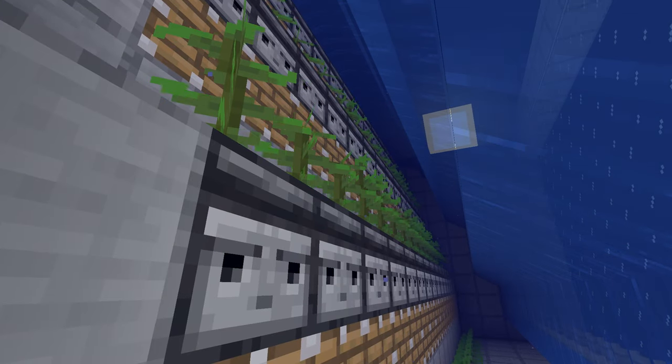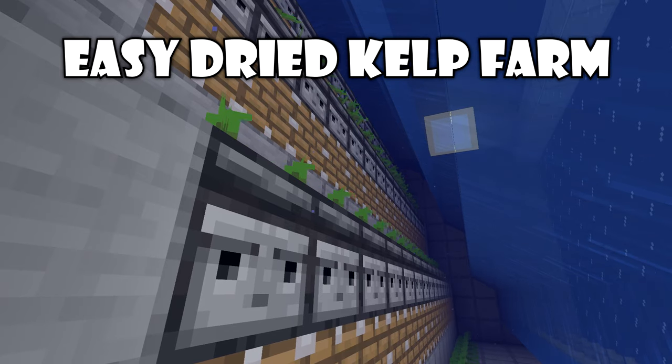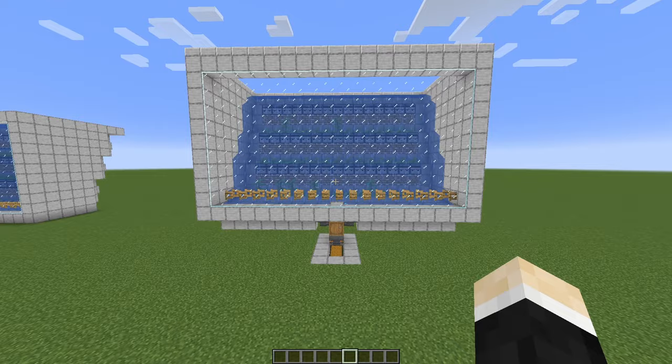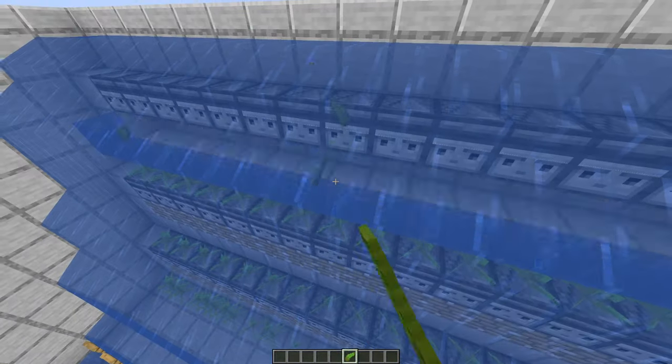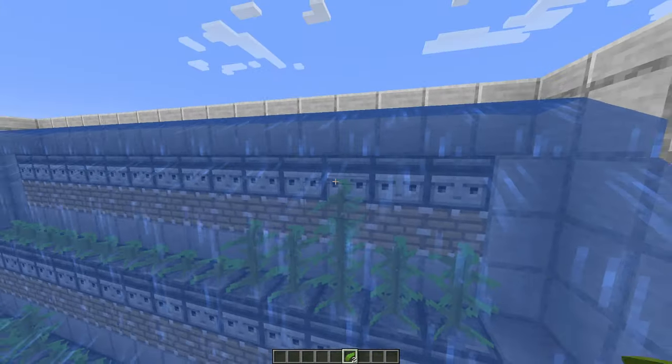Hello, my name is Cayman and in today's video I'll show you how to build a super simple dried kelp farm. And as you can see, here you can see the farm in action. It basically works like this: kelp grows up and then the pistons will break the kelp. Quite simple, am I right?